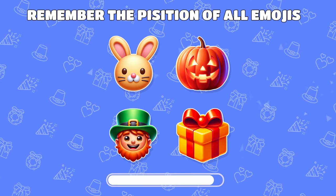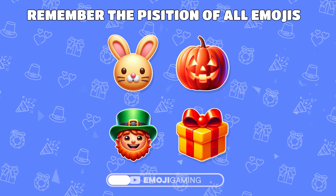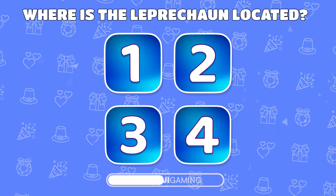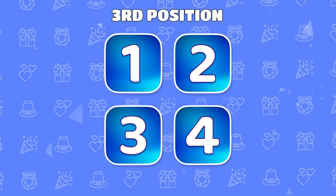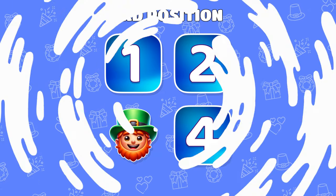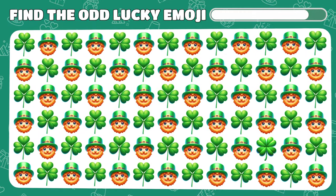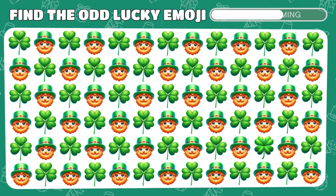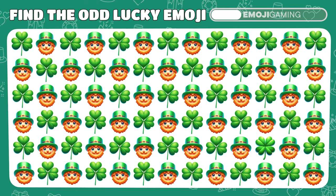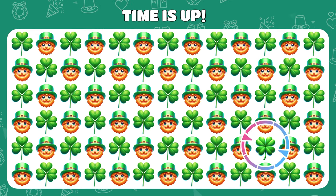Now let's test your photographic memory. Memorize the placement of all emojis. Where was the leprechaun? It's under number 3. St. Patrick's Day! Leprechauns and lucky clovers. Will luck help you find the odd one out? This clover has 4 leaves.